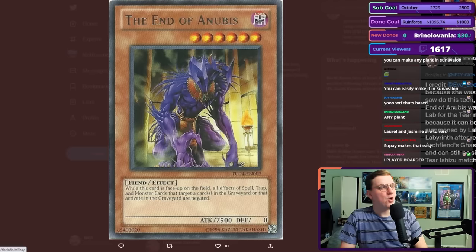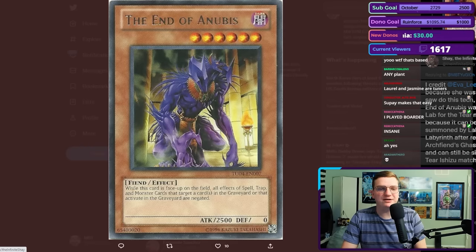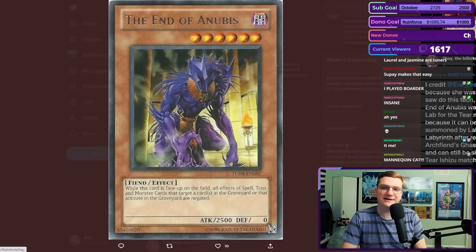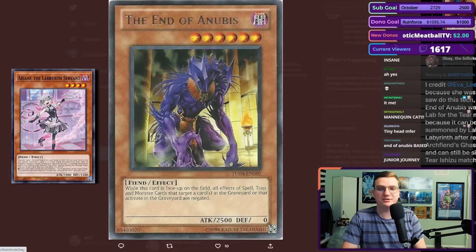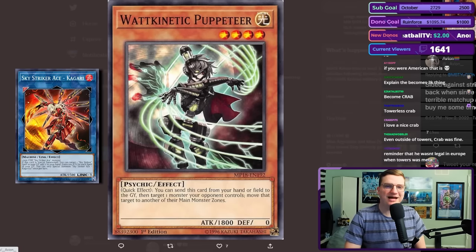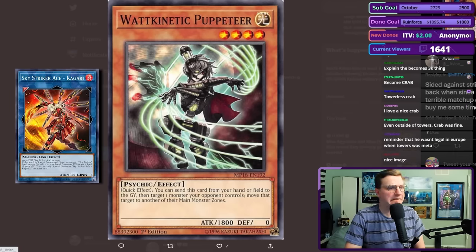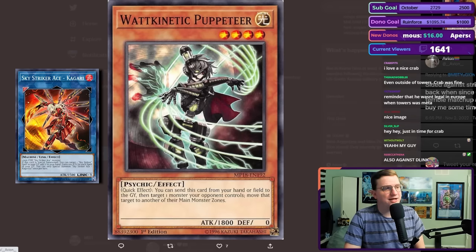End of Anubis has been randomly showing up in side decks again after decades. While this card is face up on the field, all effects of spell, trap, and monster cards that target a card in the graveyard or that activate in the graveyard are negated. The Infinite Shay credits Ava Lee for this, because she was the first they saw do it — End of Anubis sided in Labyrinth specifically for the tier limit matchup because it can be summoned by Labyrinth after resolving Ghastly Glitch. Cited against Strikers way back when because Guru had a terrible matchup and it bought some time. Wouldn't they just summon another Strikers?